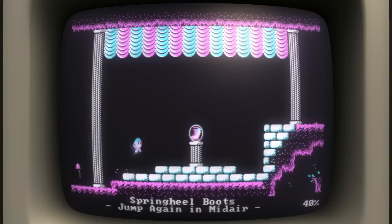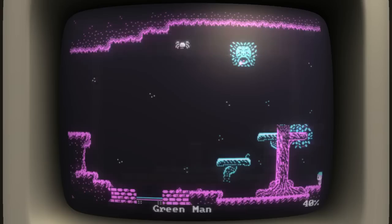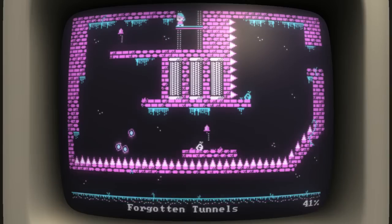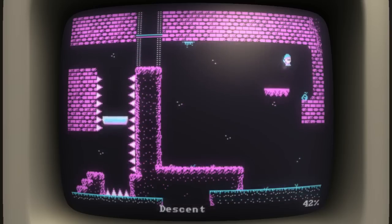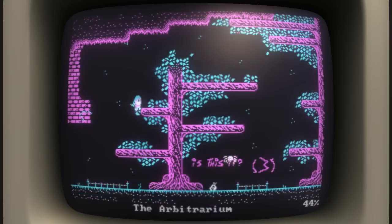We get the Spring Heel Boots here - these allow us to jump in midair, which is very very useful. We're almost 50% of the way through. We'll also end up getting items like gloves, and the gloves will allow me to stick to walls, which makes all sorts of other creative jumping puzzles happen. I do think this could be a monetary release if it maybe just had some background music - not that there's anything wrong with the way it's released right now.